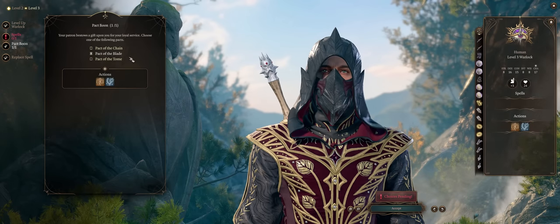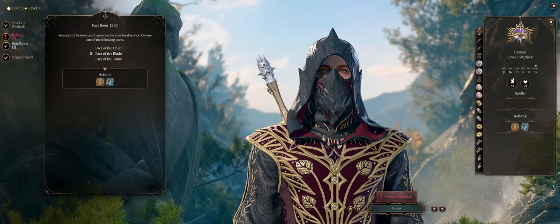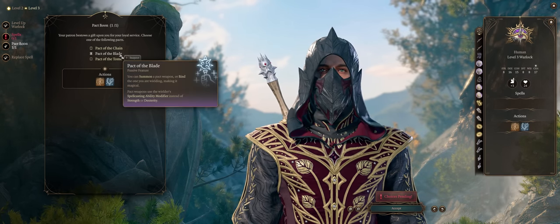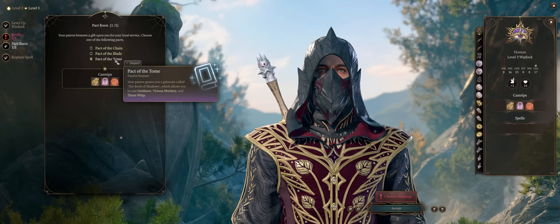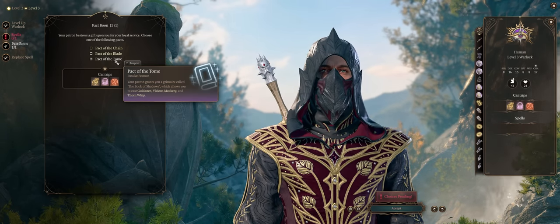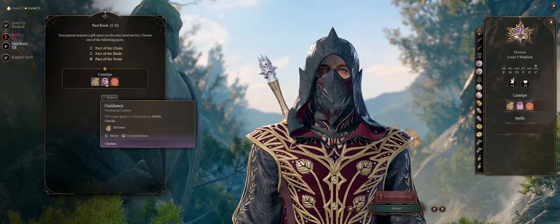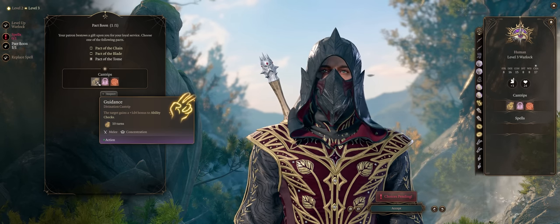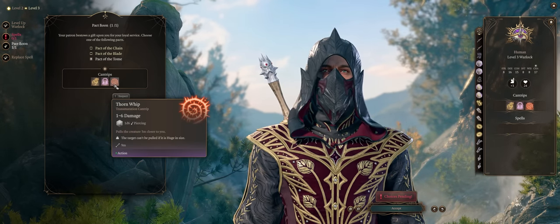Pact of the Blade is quite useful too, but it's more for Warlock multi-classes, not the classic Blaster Warlock which is what I want to cover with this build. I'm saving a Pact of the Blade build for Wyll, the Warlock companion, as I think it fits better. Lastly, Pact of the Tome will offer you some unique spells you can't get as a Warlock otherwise, but for the first one it's just some minor cantrips that are rather disappointing.